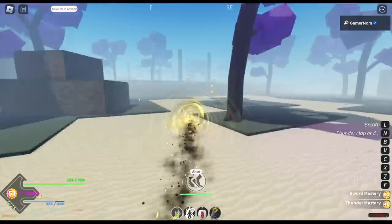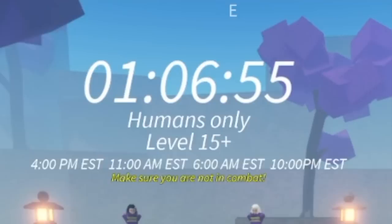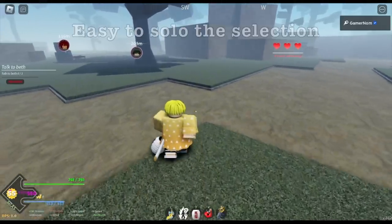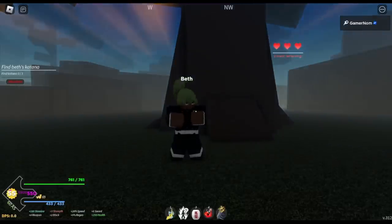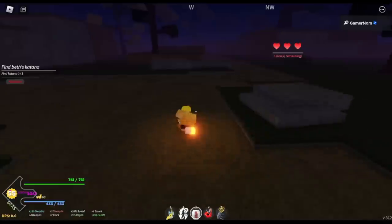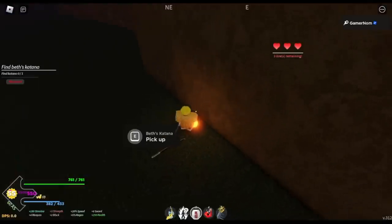There you go. Here there's a timer — just wait for it to finish. You can actually start this one at level 15, but I suggest becoming stronger. It is really easy to solo the selection. First, find the Beth Katana: go to the stairs, then follow the path, and to the right you will find the Katana. Just go straight, straight, straight, then to the right — there it is.